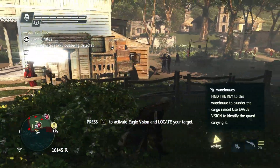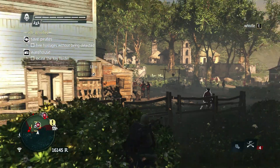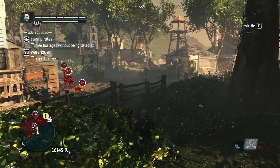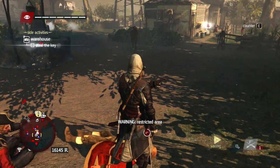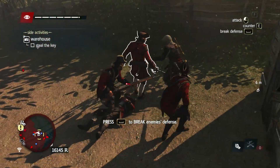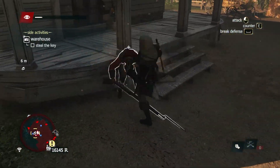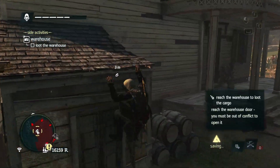Not long after the windmill, we find ourselves in another restricted area, trying to save some hostages and locate another key for a warehouse. Lucky for us, they're all in the same location. Hopefully nobody notices our actions — we can make this quick. We free the victims, but unfortunately we don't get away with stealing the key, and we need to fight our way out. After all that's done, we can loot the key and continue on our merry way.